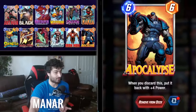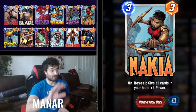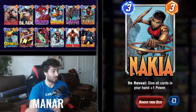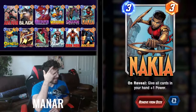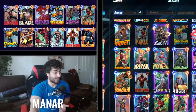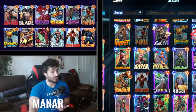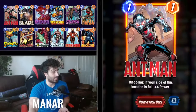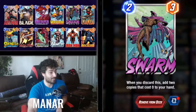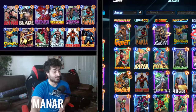You might want a Claw if Namor is key for you, but without Onslaught and using Apocalypse, Claw isn't necessary. Nakia can fix your hand and give that extra plus one or plus two to Apocalypse or Strong Guy — Strong Guy can become a ten-power by himself. Swarm is amazing for quickly emptying your hand, but you want to wait until the end of the game to drop him.